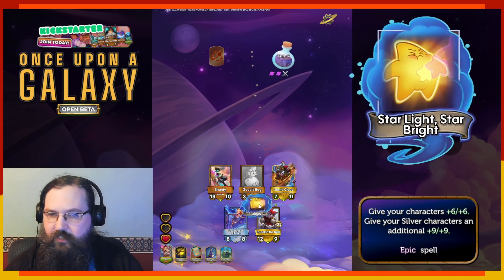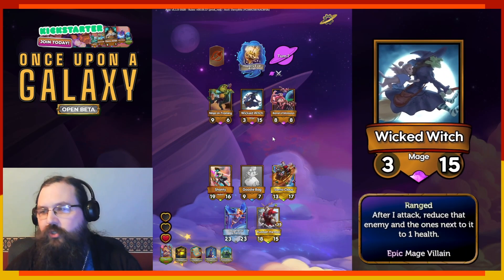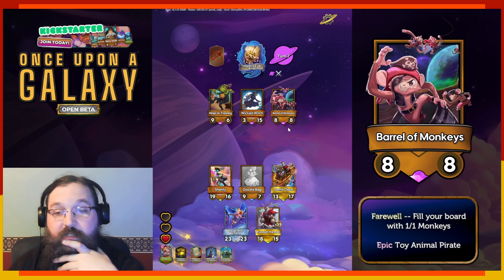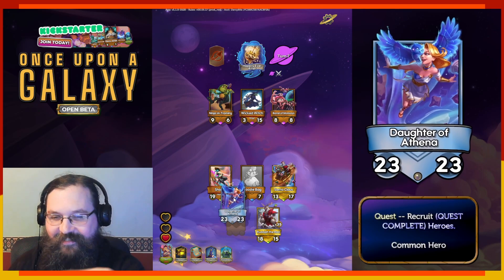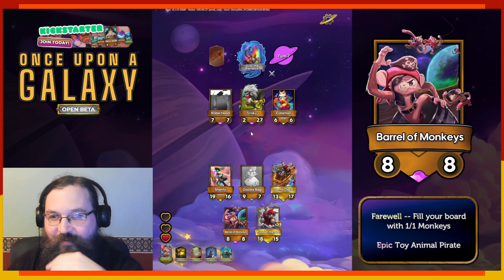Severac — give your characters plus six. Ranged: reduce enemies to one health. Monkeys — they're also pirates. They are, in fact, also pirates. Oh, this is so silly. Whatever, let's do it. Why not?